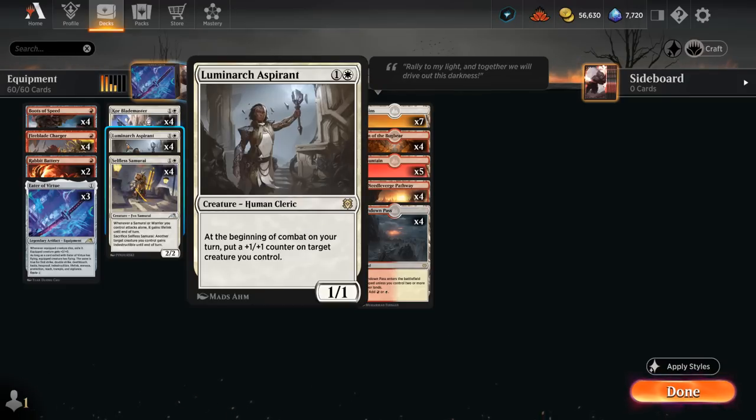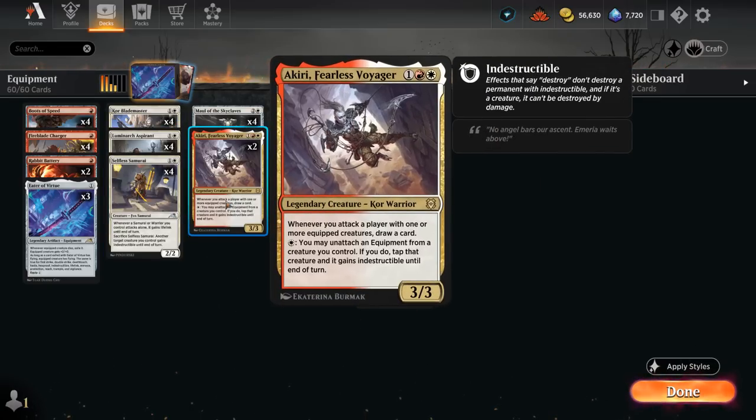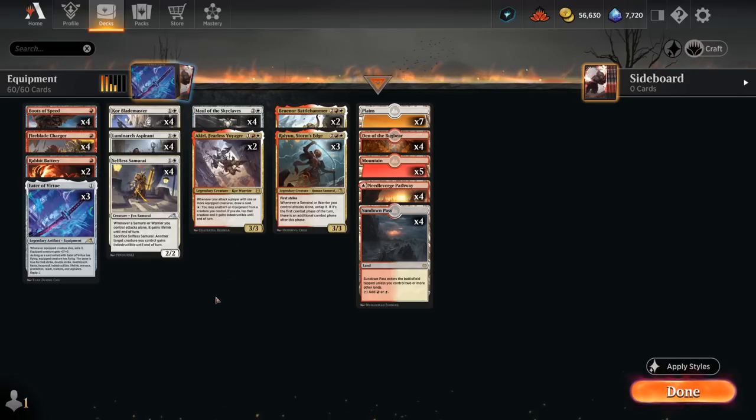Ryu also works nicely with Luminarch Aspirant — despite it not being a samurai or warrior, it allows us to potentially put an additional plus-one counter on one of our creatures if we get a second combat phase, which is quite synergistic. Akiri also potentially allows us to draw a card twice if we can attack with the same equipped creature in two combat phases.